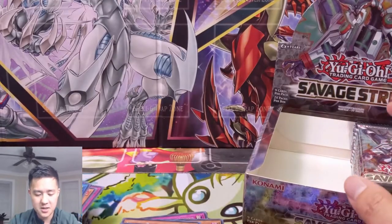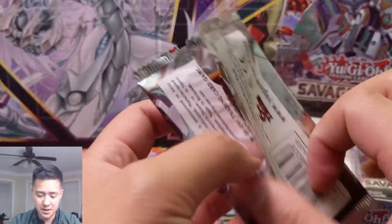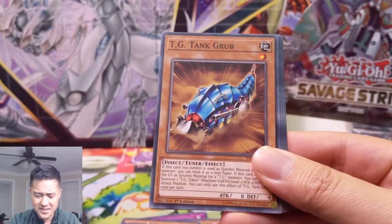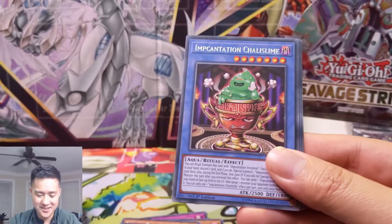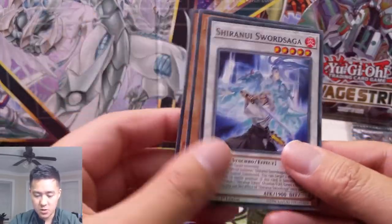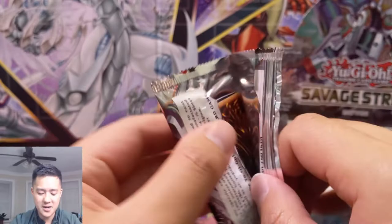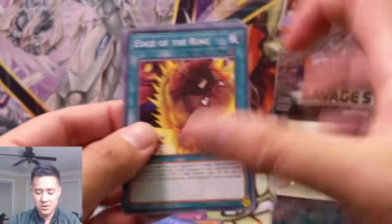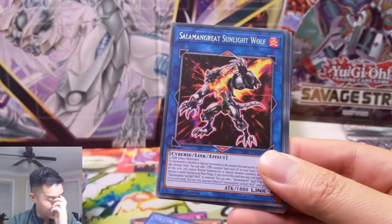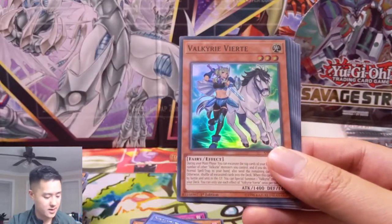For that first side we got some hits that weren't duds, but again it's that jackpot-or-bust situation — and even if you do get it, it's still tough to make up the value of the box. Chalice Slime, Neos Fusion, Wolvie, Squid Diver, and a Sword Saga. Great Sunlight Wolf — for a while this card was like eight to ten dollars, pretty crazy for a rare in Yu-Gi-Oh to be worth anything. Then a Valkyrie Vierte.